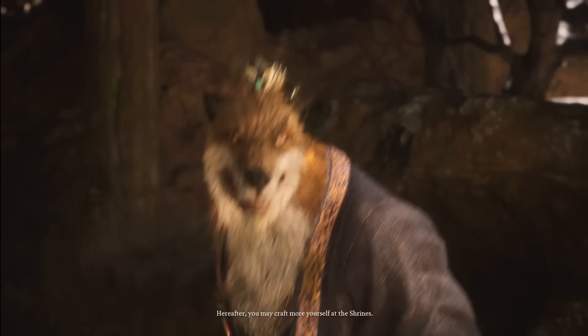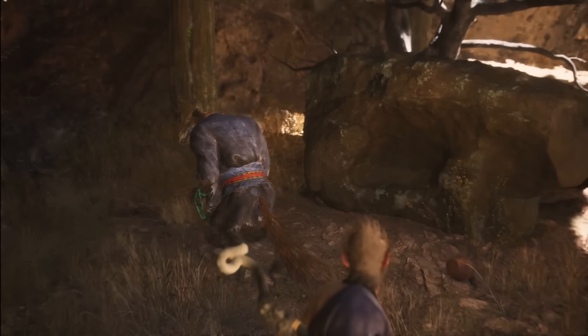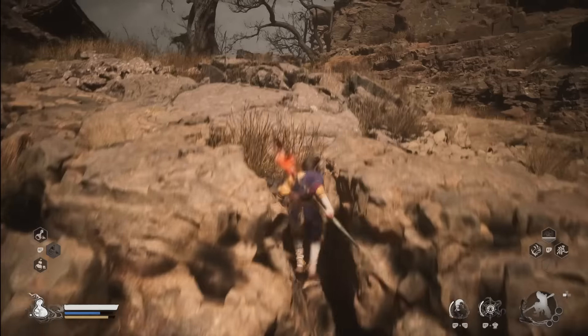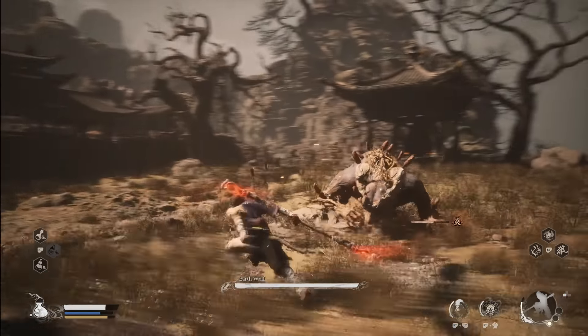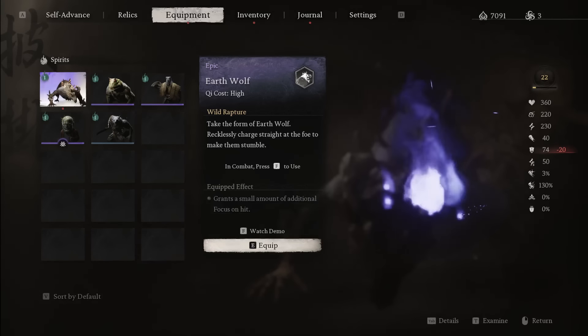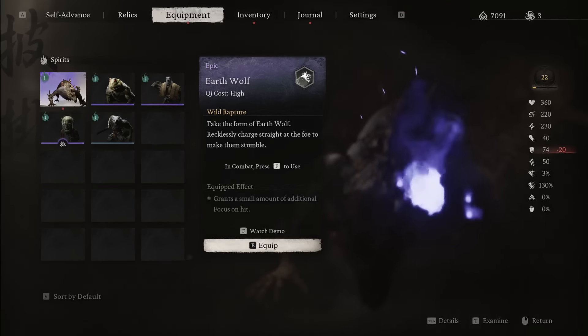From the place where you talked to the Fox Doctor, head up the stairs along the balcony, and at the top, rather than following the obvious main path, another optional boss lays all the way in the back of this area — then left if you follow the alleyway behind the houses. In this large open area as you turn the corner, you will find the Earth Wolf. The main reward for this cool and unique enemy is the Earth Wolf Spirit for a charging high-stagger spirit attack, with the passive effect of a small bonus to focus gained on hit. This also progresses a side quest line, as a familiar friendly NPC will be in this area tied up afterwards.